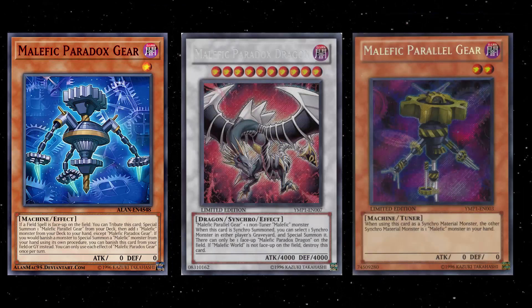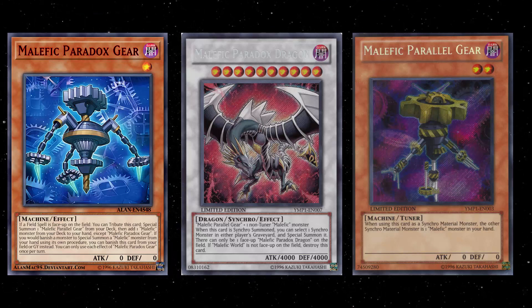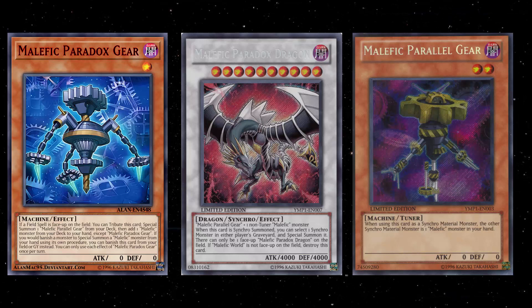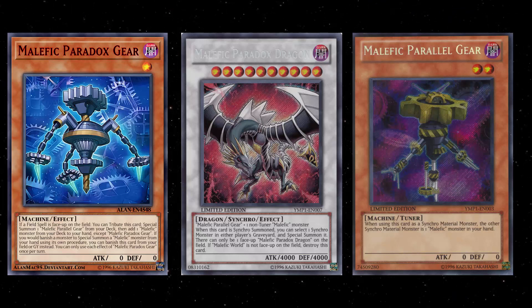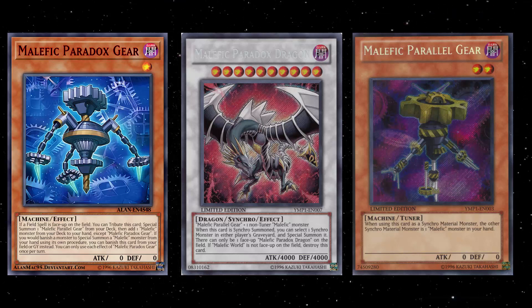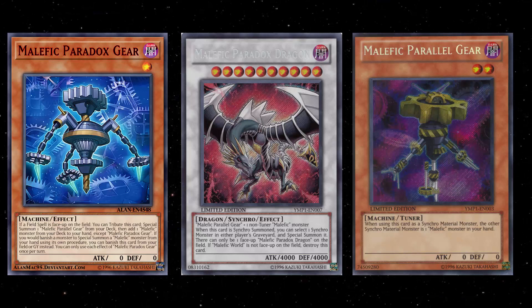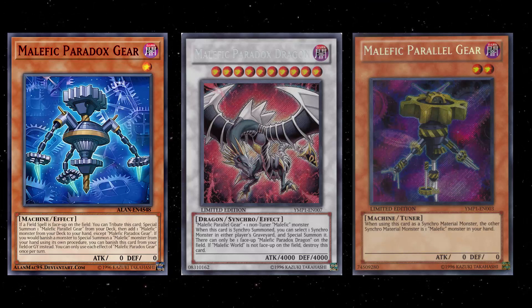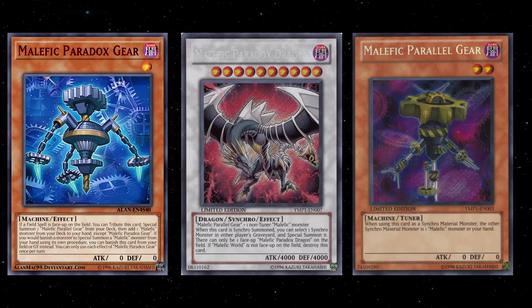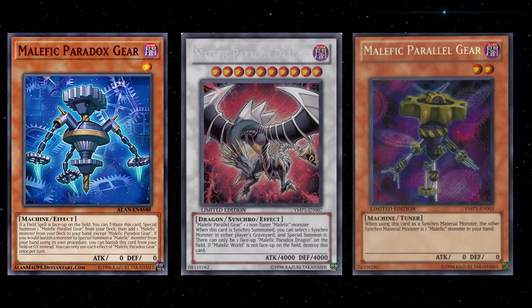In my opinion, this card makes Malefic Parallel Gear so much better. I like the fact that it sets up an instant Synchro play, because the original Malefic Parallel Gear lets you Synchro Summon using a monster in your hand. It's Level 2, so if you use something like Malefic Stardust Dragon, you can instantly go into Paradox Dragon. This guy is really just a normal summon that turns into Paradox Dragon instantly, and that's important because Paradox Dragon can bring back other Synchros and has 4,000 ATK.